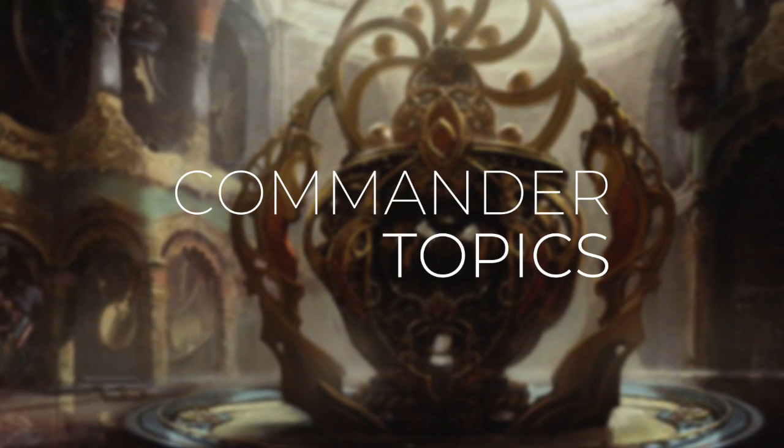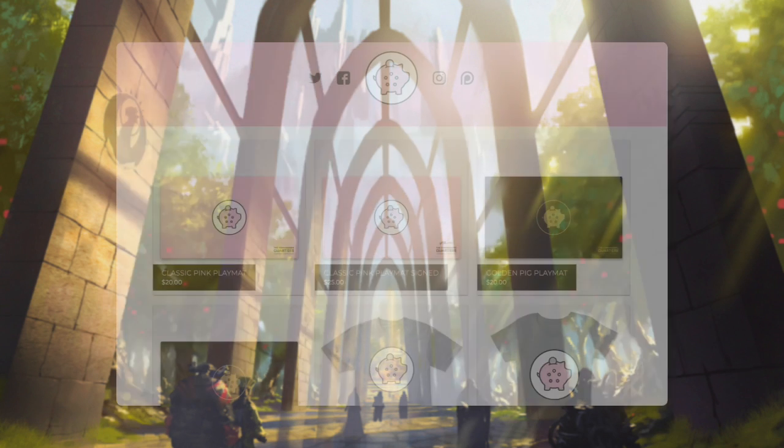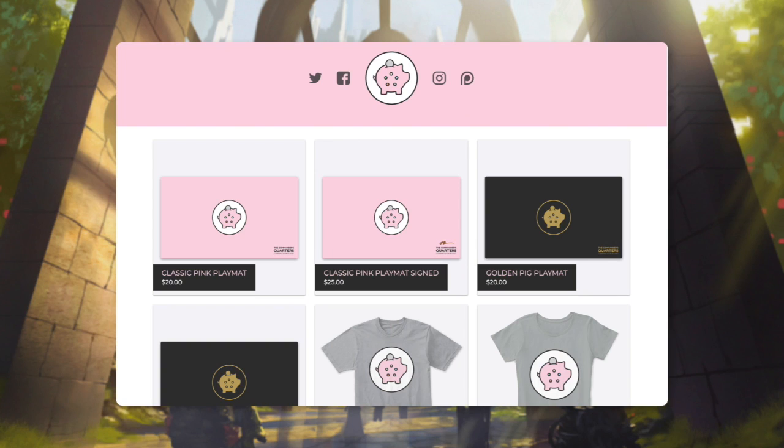Today's episode is going to be on a Commander topic. These episodes can range from topics on the format in general to current news. This show and episodes like this one are possible because of viewers like you. So if you're looking for some easy ways to help support the show, make sure you like this episode and share it with friends. Make sure you subscribe to the channel and hit that bell notification icon so you don't miss any new episodes. You can also go check out our playmats and other merchandise at thecommandersquarters.com. Thank you to everyone who's already purchased our merchandise — it really does help support the channel.